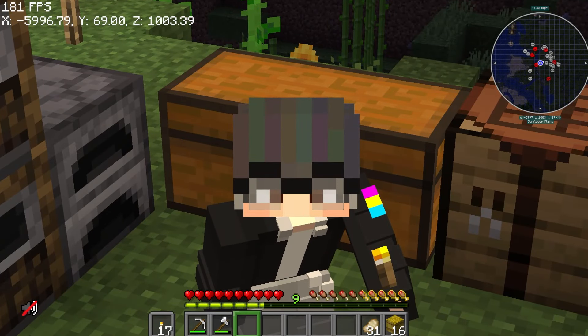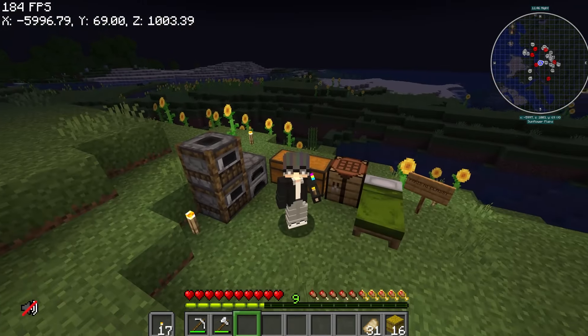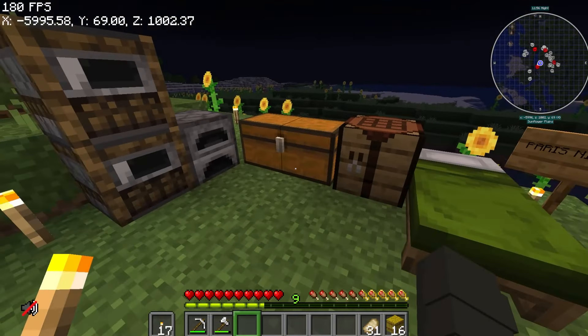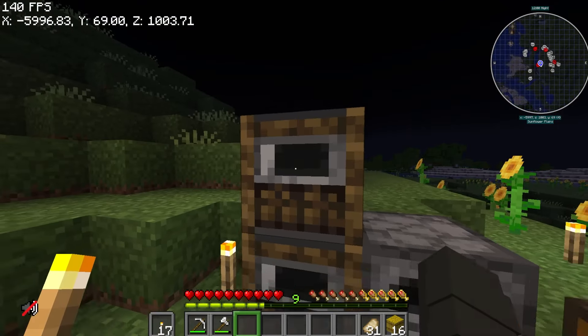What's up guys, I'm Oiklase and welcome back to a new KadaCraft video. If you remember, last episode we already got a base, which is here at negative 6,000, 1,000 coordinates. And as you can see, I've already settled in here. So we have a bed here, we have a chest, and here are our furnaces.